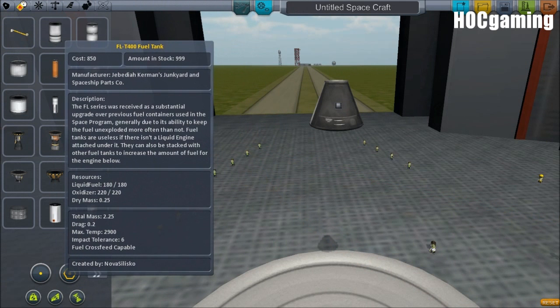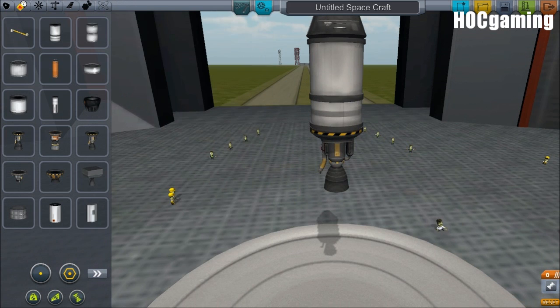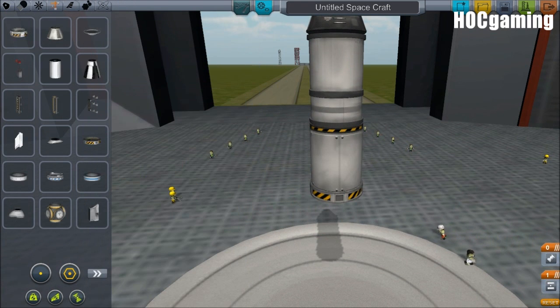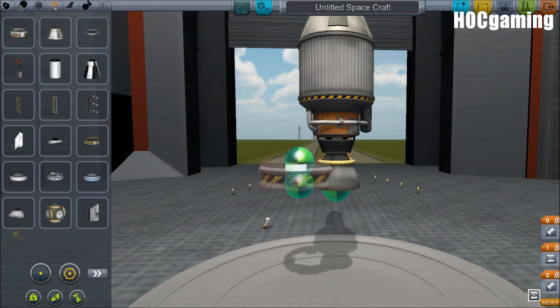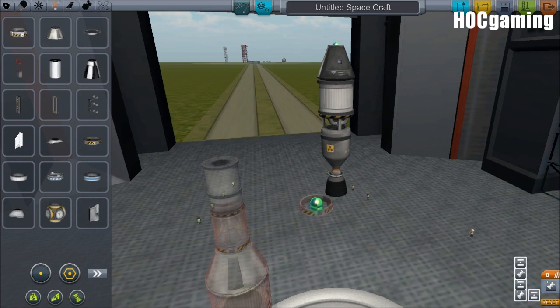There are now automatic fairings. Rockets look like proper rockets. If an engine has a decoupler put underneath it, then a massive shroud will come up called a fairing, and it'll cover up the engine so you don't have it exposed. That's a great new addition to the game.